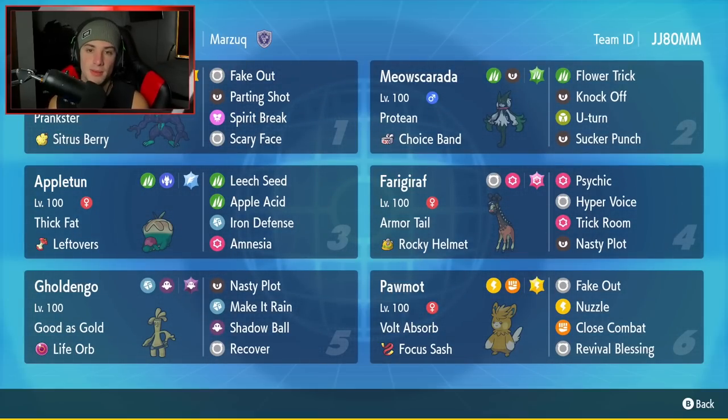Second Pokemon is Meoscarata. Meoscarata is that starter that is solid on any team. It has Protean alongside the Choice Band to make it do a crazy amount of damage. Moveset consists of Flower Trick, Knock Off, U-Turn, and Sucker Punch.